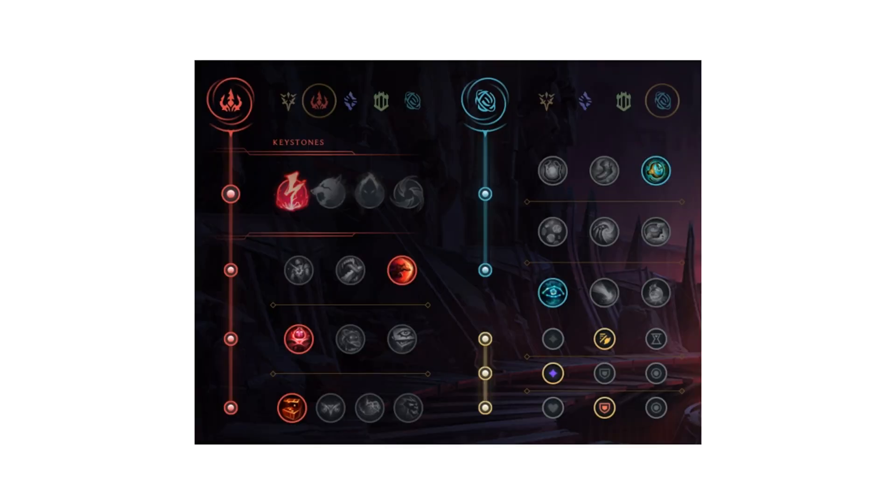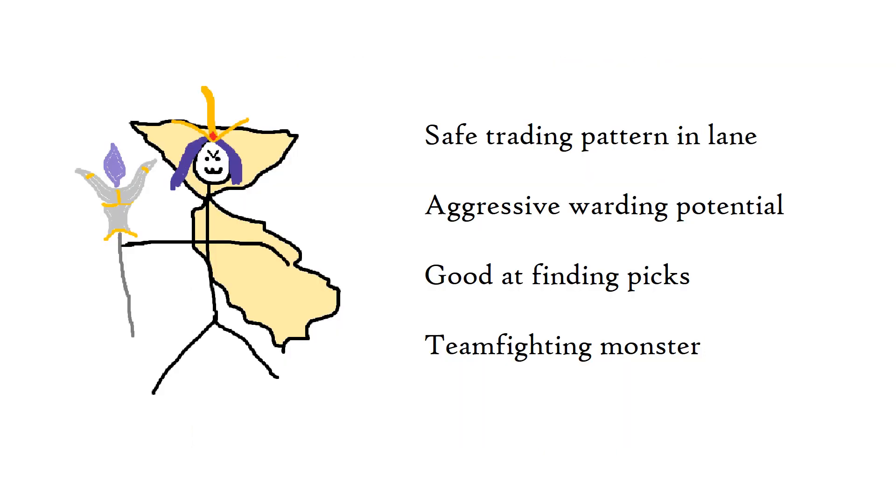Due to how important this is, I would say never go Swords. You're a support, and your job is not to kill people. The Electrocute page is really similar, with Inspiration secondary to go Stopwatch and Cosmic Insight. TLDR: good trading potential in lane, risk-free aggressive warding, great pick potential, and lots of disruption in teamfights.